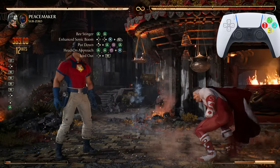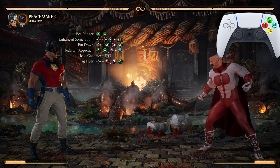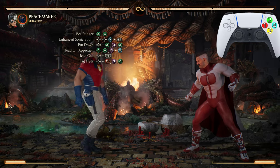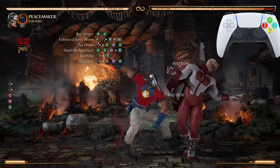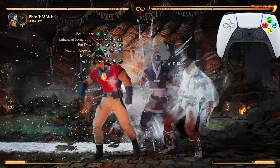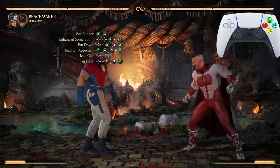After your opponent is frozen from Iced Out, we want to hit them with Flag Fire Flag Flyer — the forward 4-1-2. Very, very, very easy.